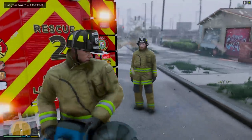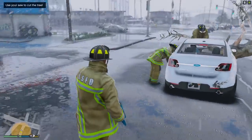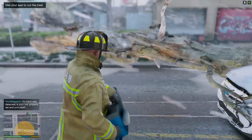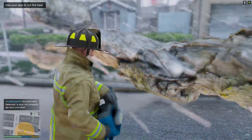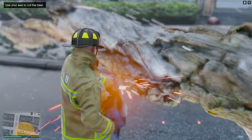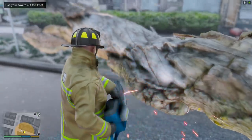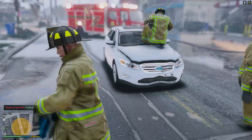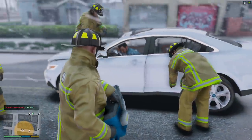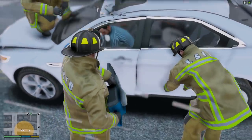All right, let's get to work — I'll grab my saw. We have our saw, let's go ahead and see if we can start cutting this tree and freeing this guy. The other firefighters are going to start stabilizing him — we need to make sure we stabilize his neck before transport. I'm going to work on this tree. All right, perfect — we got the tree cleared. We should be able to get him stabilized. Were you guys able to get the door open?